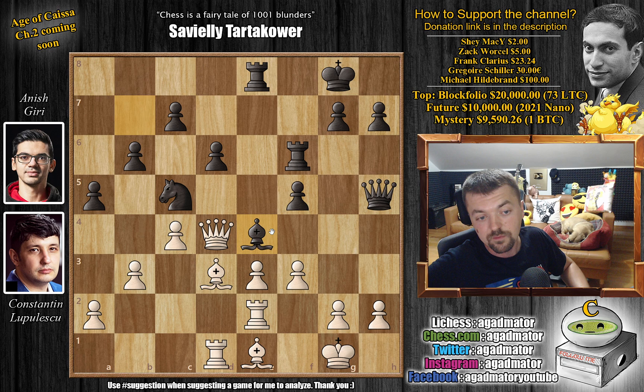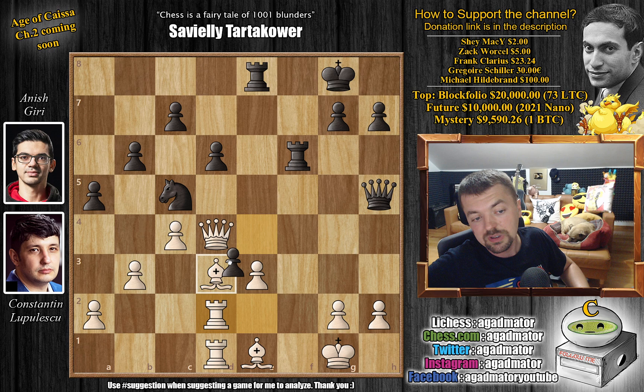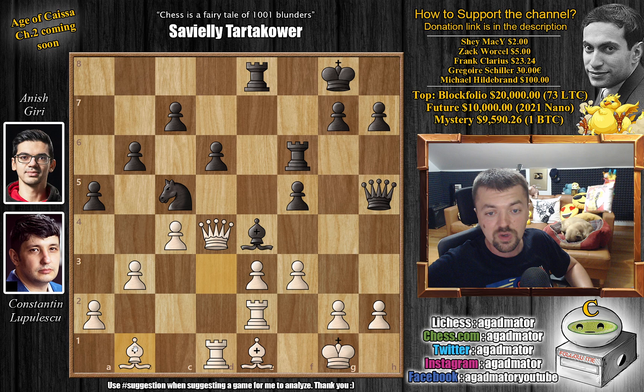So Bishop to E4 — saying, okay, you capture my Bishop, and if you do — this is not what happened in the game — then captures, and now you don't have a good move. Obviously the Bishop cannot move, because we're going to capture the Rook. So we have to play something — Rook E to D2. But now we capture the Bishop here, and our Knight nicely defends the D3 pawn, and our A pawn is ensuring this Knight cannot be kicked away. This is just a winning position for Black. So instead, after Bishop to E4, we have Bishop back to B1 by Lupulescu.